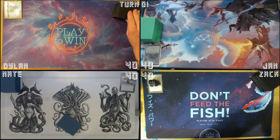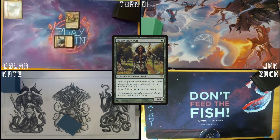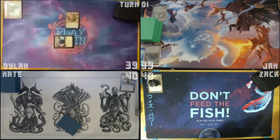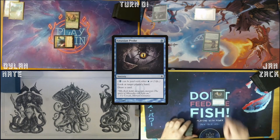Be it! Draw a card. Mana Confluence — tap it for a Noble Hierarch. I'll pass. Draw for my turn. Bird and Catacombs — crack it, going to 39. Tropical Island, and I will cast a Llanowar Elves. Draw. Pay 2 life into Gitaxian Probe.